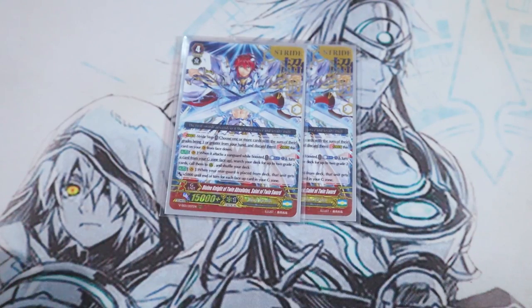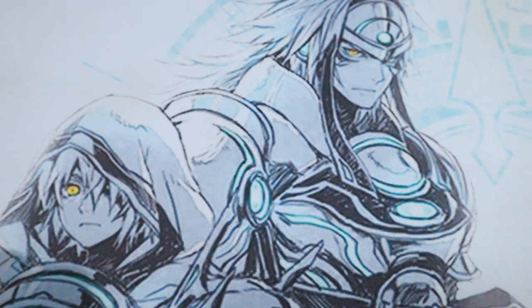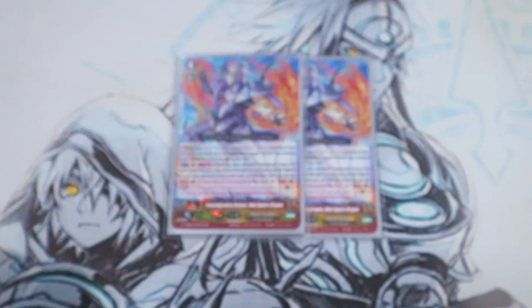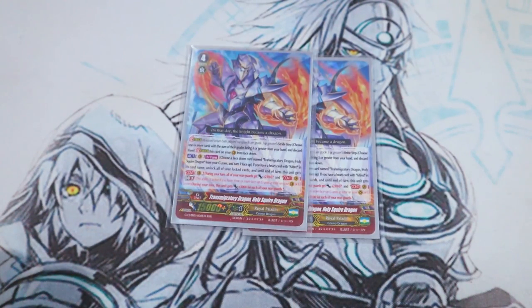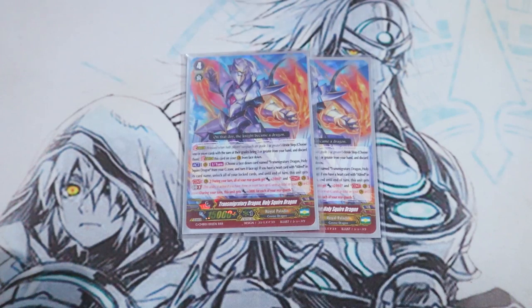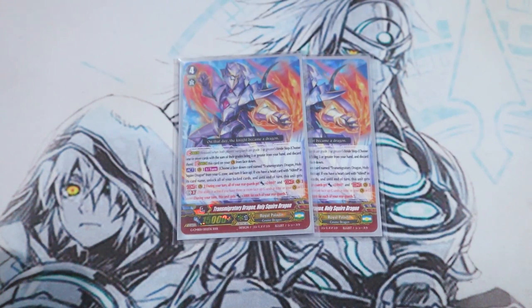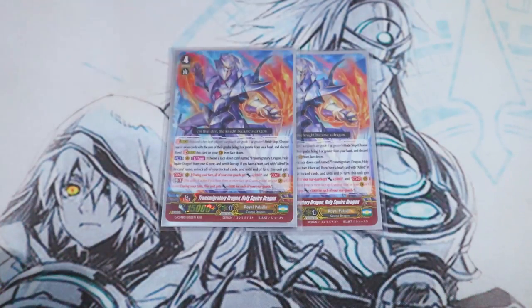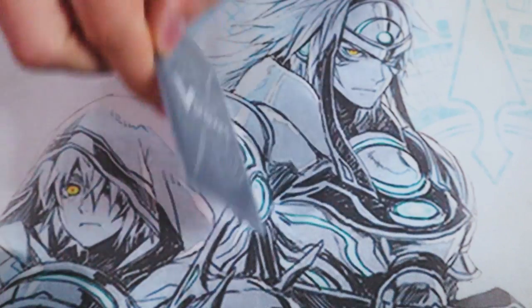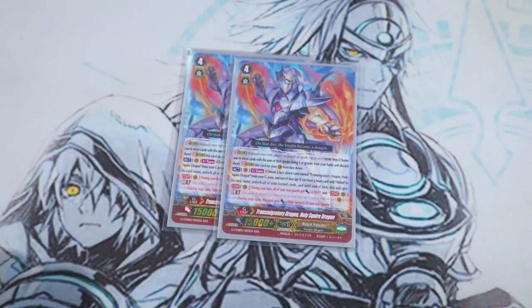If you're not comfortable being on MLB and you need a field or multi-attack, it's a great card. Next up, we have Alfred as our backup grade three for some anti-lock support — two copies of Transmigratory Dragon Holy Squire Dragon. Holy Squire Dragon's skill: act once per turn, choose a copy of itself and turn it face up, unlock all your rear guards, all rear guards get 2k. GB3 this gets 3k for each of your rear guards. It's mostly for unlocking so Link Joker doesn't screw you over. It's also just flip fodder — if you're not playing against Link Joker, you'll use this as flip fodder for Twin Sword and Crystal Luster.